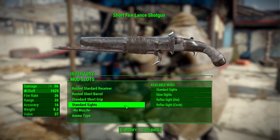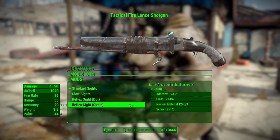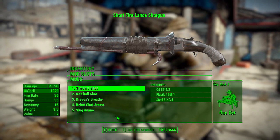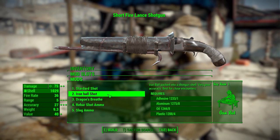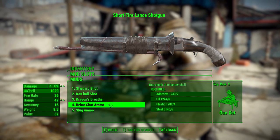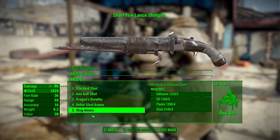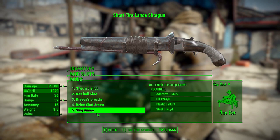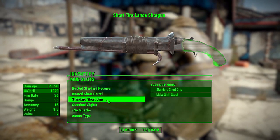The sight category is a bit lackluster, but it is a shotgun so that's not too surprising — we have a standard glow sight reflex in either dot or circle, and that's really it. Finally, in the ammo category you can change up damage: standard shotgun shot, iron ball shot for more damage but drastically reduced range, dragon's breath to light enemies on fire, rebar shot for increased range and damage, and the metal slug giving the greatest boost to damage and range — topping out around 140 damage with the best receiver.